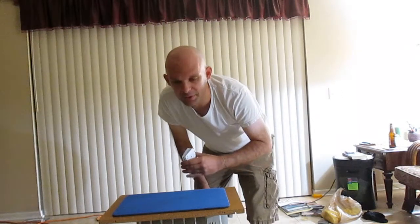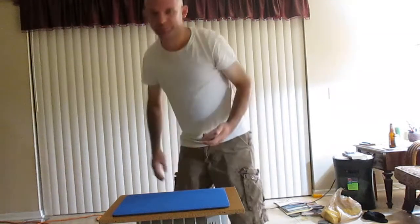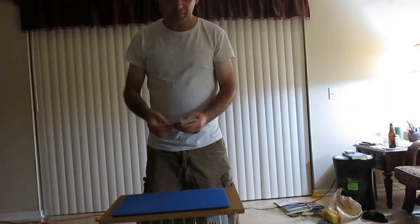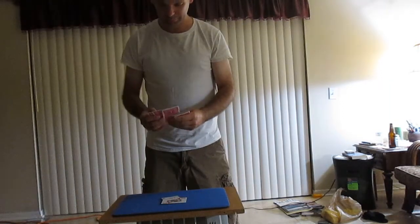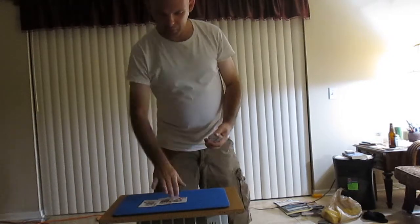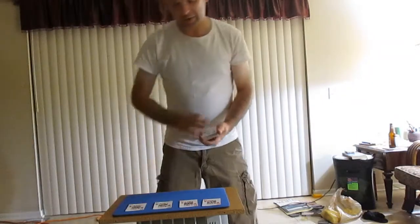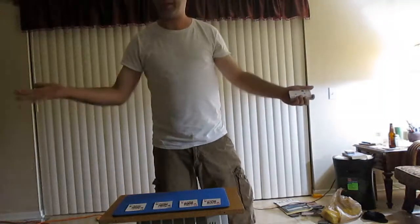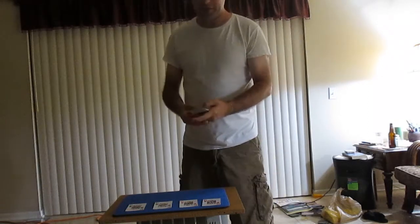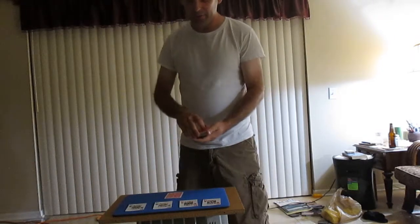I'm going to teach you how that was done and leave you with something to think on. You have the four kings — one, two, three, four. Talk about how you want to do whatever you want with the four kings and make it as dramatic as you want to. And what you're going to do is have someone select the card and have them place the card back.